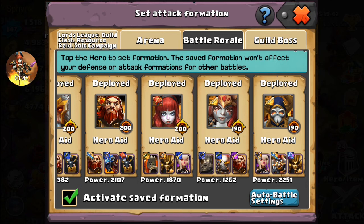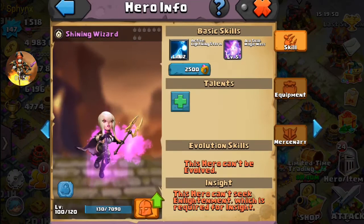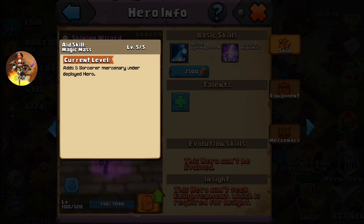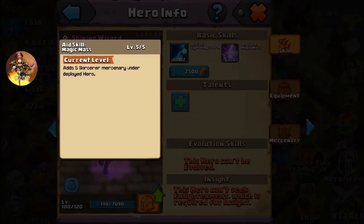I'm going to go over the Shining Wizard aid because it's a little bit confusing — one of the reasons I didn't use it for a long time is I was confused about it myself. Here's the aid skill. You'll notice there's only five levels; you only have to get the primary skill up to level 12 to max the aid skill, so it makes Shining Wizards pretty easy investments as far as Mercenary aids go. It adds five Sorcerer Mercenaries for your deployed hero. I initially thought that meant something other than Wizards, but in fact it does mean Wizards — so if you put this on an Ambrosia or a Skull Mage, they're going to get five additional Mercenaries, and that's huge in Battle Royale.